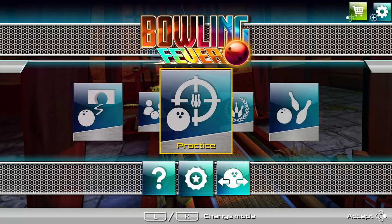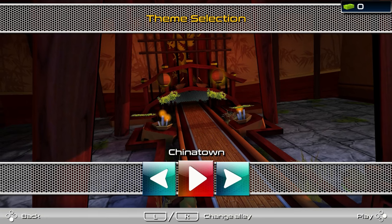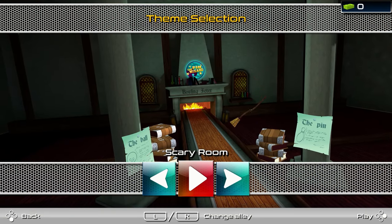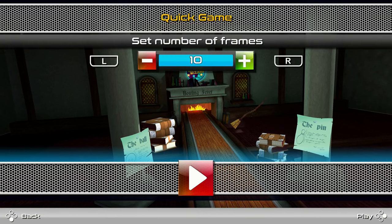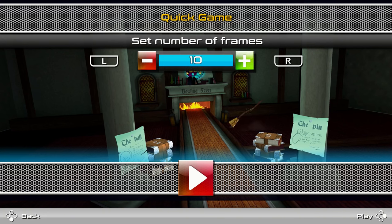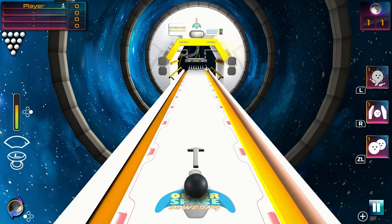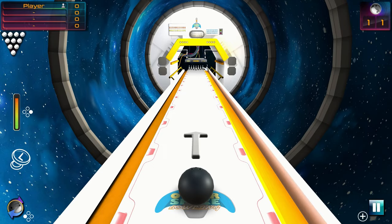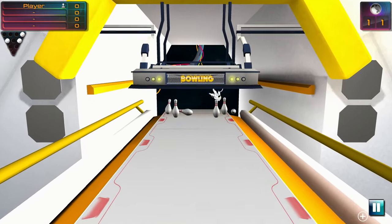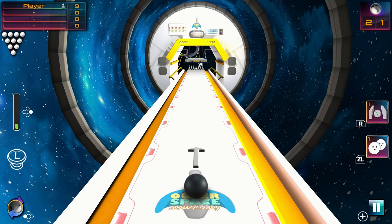The other standard modes are single player quick play and tournament, each allowing you to select from a variety of alleys with their own themes, though none of these affect gameplay. The quick play mode also allows the use of power-ups purchased in the shop, which are single-use items that let you increase the size of your ball for one shot, put up barriers, or split your ball into two to pick up those spares.